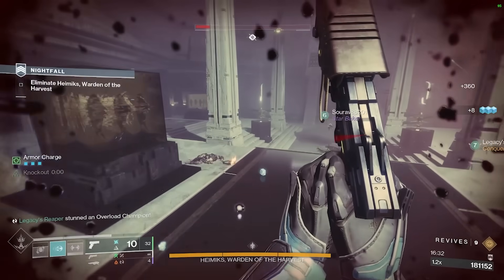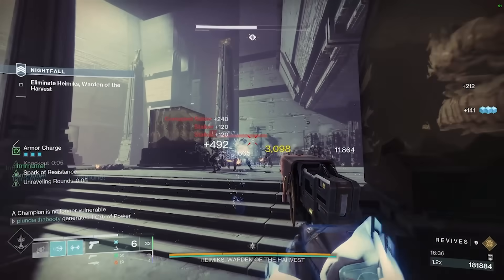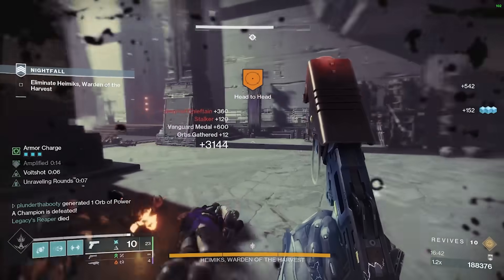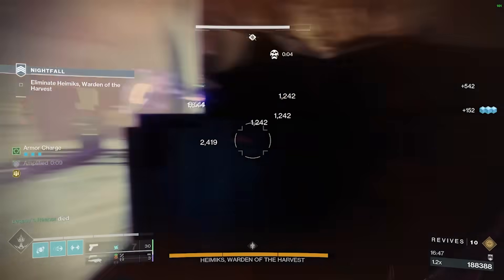We're going back over to this group of enemies. The last thing I want in this boss room is to let my two teammates get overrun. That's Legacy that went down — let's hit this Rocket.